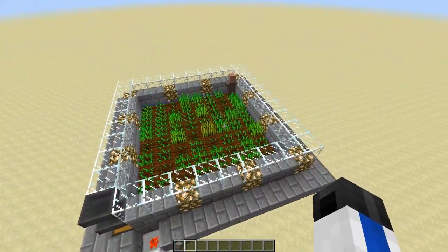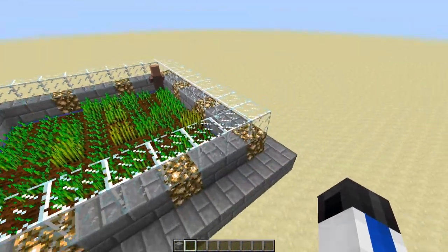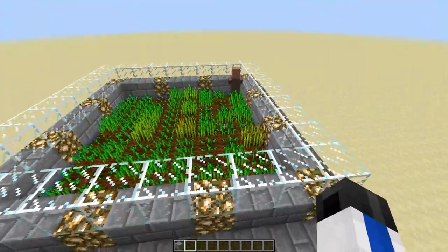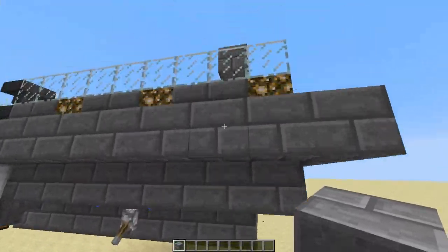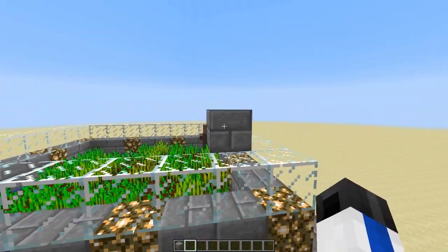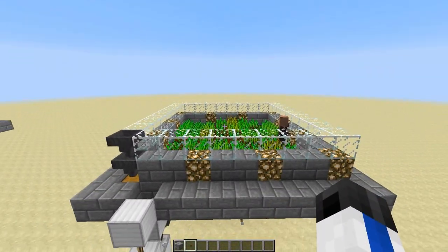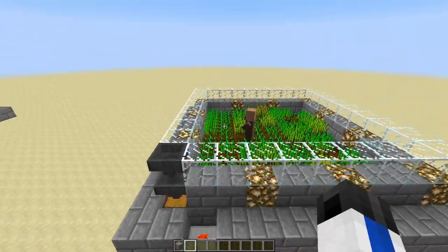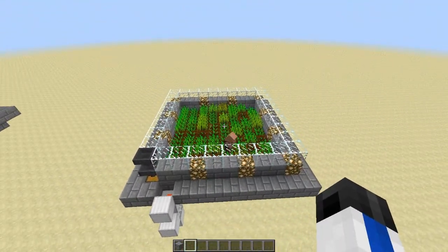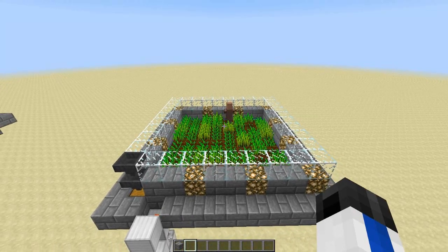So that is your entire wheat farm done. Remember, you can stack as many of these as you want on top of each other, all the way up to max build height, and you can build multiple towers if you really want that much wheat. If you are going to build a second layer, the layer with the minecart rails goes on top of the next layer of blocks, and you just copy it up. Remember, for the top layer you don't need these extra little bits here, because obviously there's nothing going to be coming into them. If you enjoyed this video, please feel free to leave a like, and please follow me on Twitter at nanorexmc for more updates. Thanks for watching, guys, and I will see you next time.